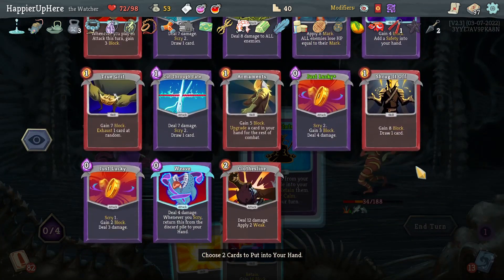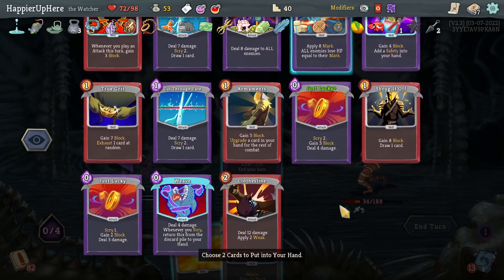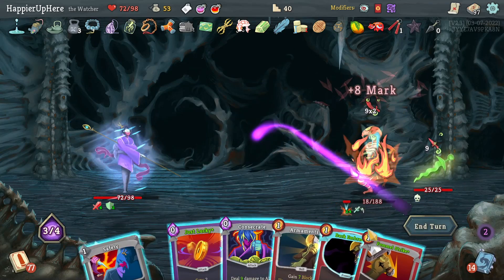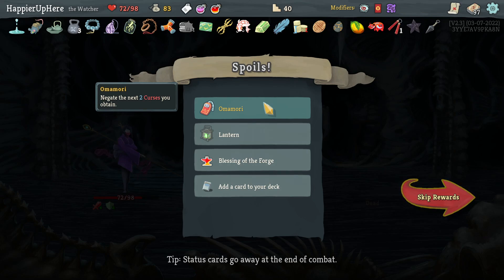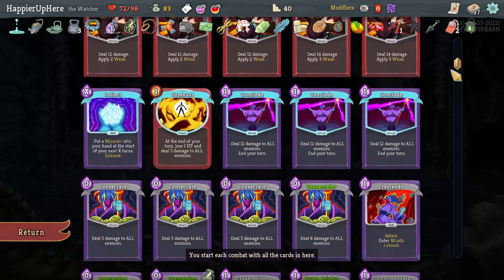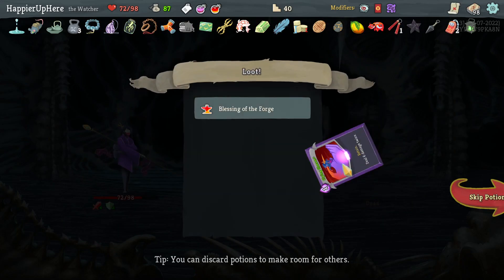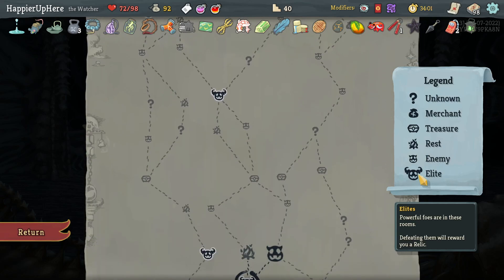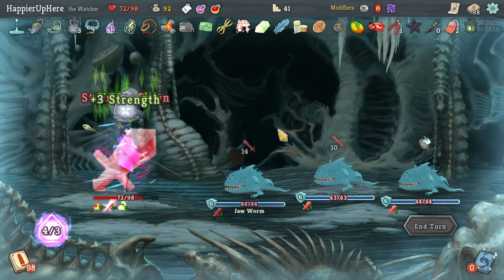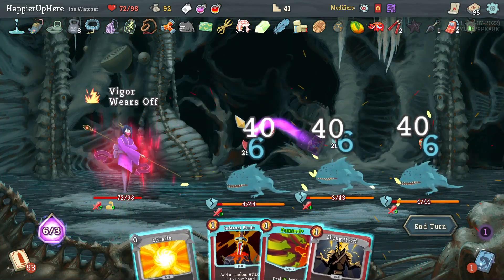Probably don't need the Armaments. One more Weave — let's do Shrug it Off, Just Lucky, and another Weave. Pressure Points might be nice — 16 damage next turn, then Clothesline and Meditate. Actually I don't have a way to enter Wrath again. Let's do Pressure Points — that'll be a good amount of damage; rarely do that much with Pressure Points but why not. Miracle, Pressure Points one, Pressure Points two — that's enough to kill. Perfect this one! Got Omori — negate the next curse obtained. It's very unlikely I'll get curses so let's take it. Lantern — start with additional energy.